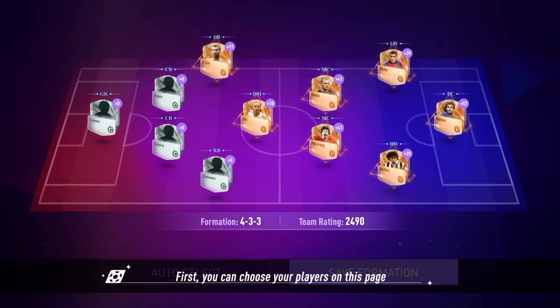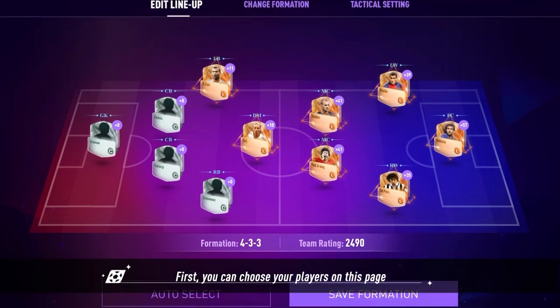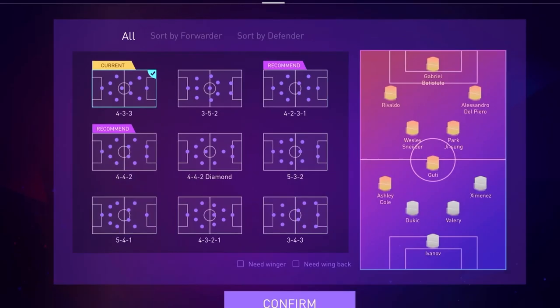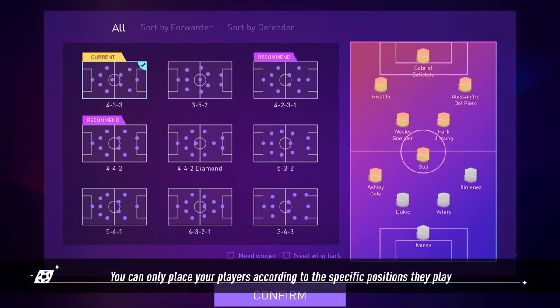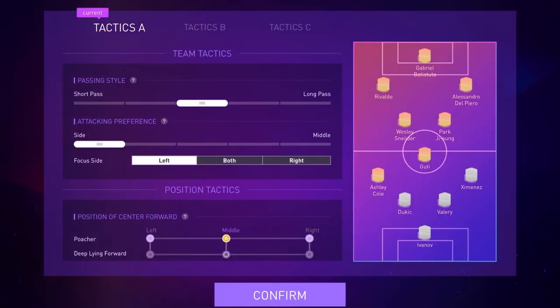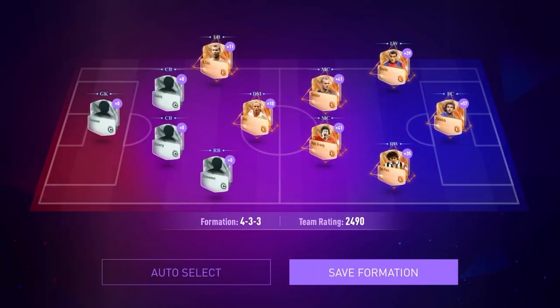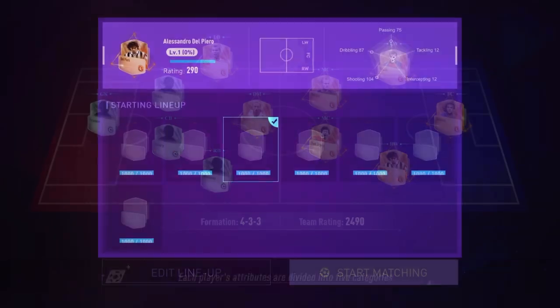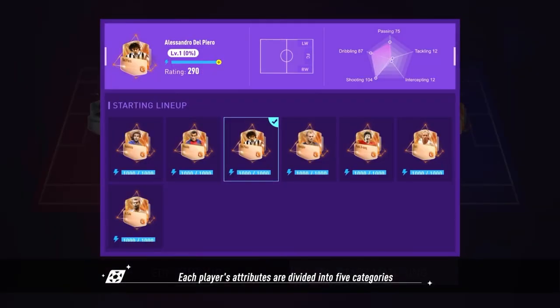Click Edit Lineup to select cards and form a team. First, choose your players on this page. Click Change Formation to edit your lineup — you can only place your players according to the specific positions they play. To make it easier, click Auto Select to let the system AI choose the lineup for you based on the squad you own.